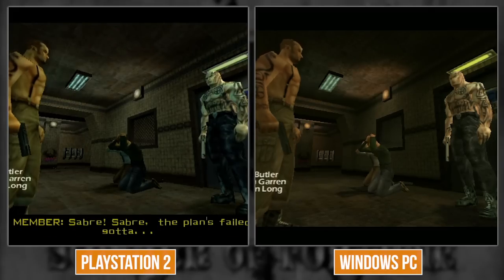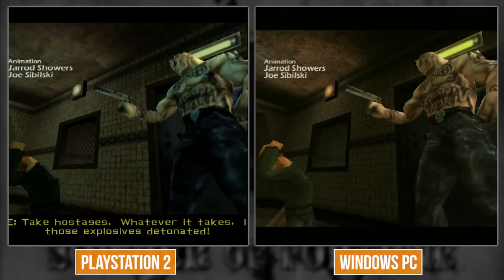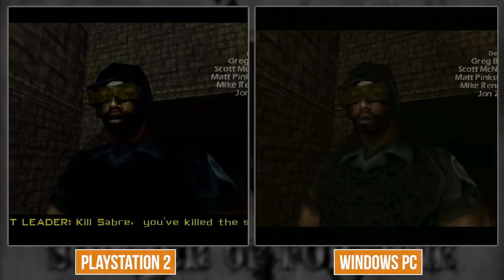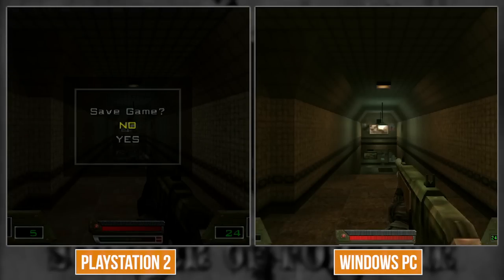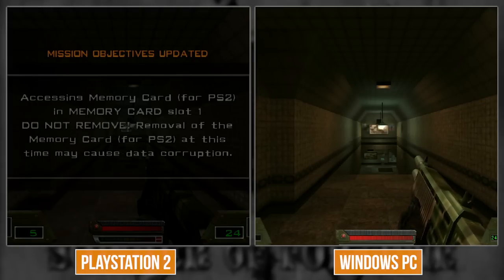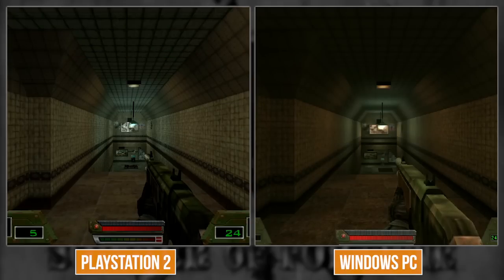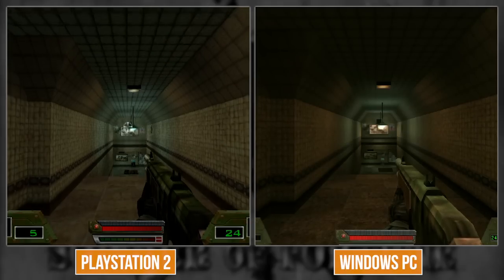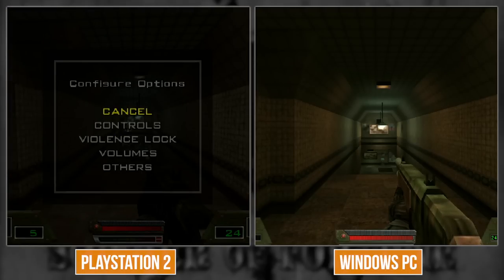Oh look - the PS2 version didn't have to load a separate map for the opening cutscene; it's just like the PC version! I kind of like the lack of mipmap look here actually - it kind of works for this game. The controls are inverted right now - Alex style controls. And wait - it supports analog keyboard and mouse? That's actually really awesome.